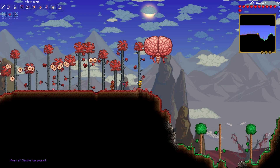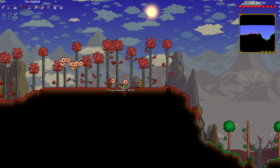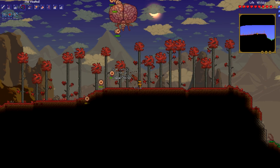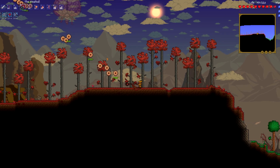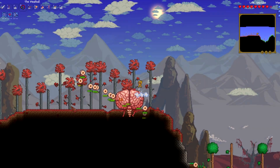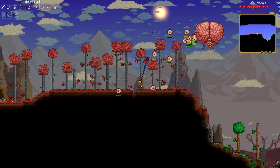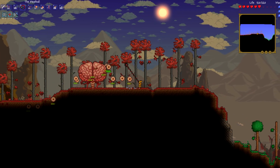That was a mistake. In order to keep away from the mobs on the ground, you generally want to build upward. As you can see, the Brain of Cthulhu teleports around and has a whole bunch of little mini bits of itself. You want to build a giant platform in the air. It's also easier to dodge the Brain while you're in the air as opposed to on the ground, because it teleports around pretty much randomly. As you can see, it does a ton of damage as well.